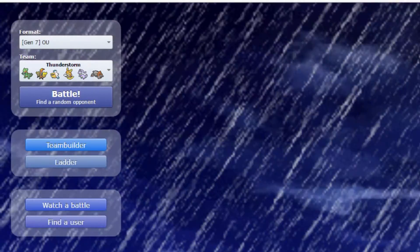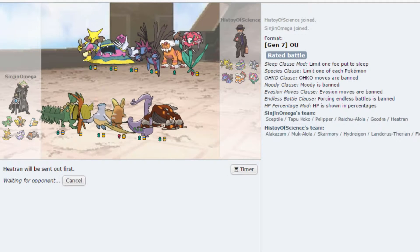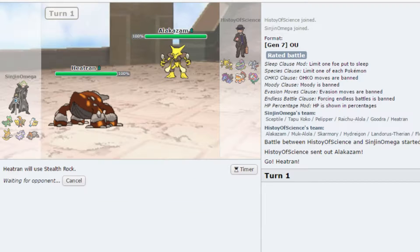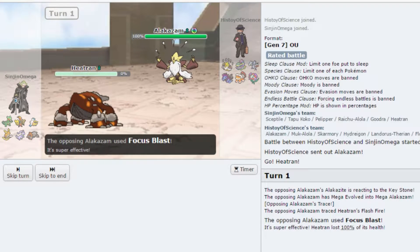Let's hop into the second battle right quick — that first one was a loss. Oh, we're going to have a little fun with this team. I'm going to lead off with my Heatran as always, and he's probably going to Mega Evolve straight away. I'll just set up my Stealth Rocks straight away. We're going against the History of Science team, so we're going to have a science lesson today. He has Focus Blast of course.